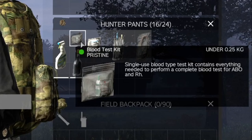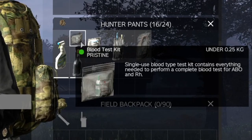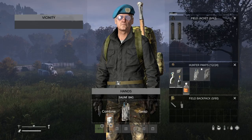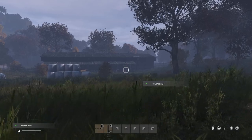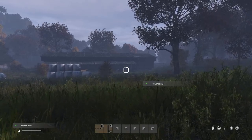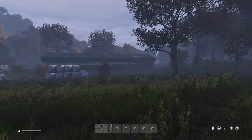Blood test kits allow you to test your blood in case you need to borrow somebody else's when you're low. An icon will show above your little blood symbol to show what type of blood you are. Mix saline with an IV start kit to help blood regeneration. When these are crafted they generally are left on the floor, so make sure you don't leave it behind if you're crafting it prior to use.